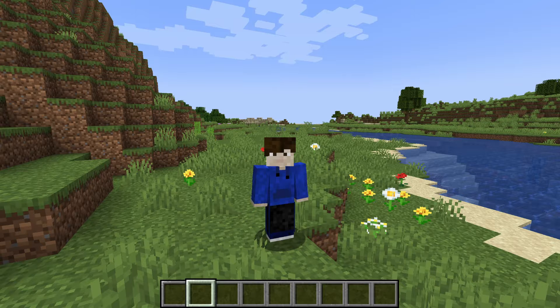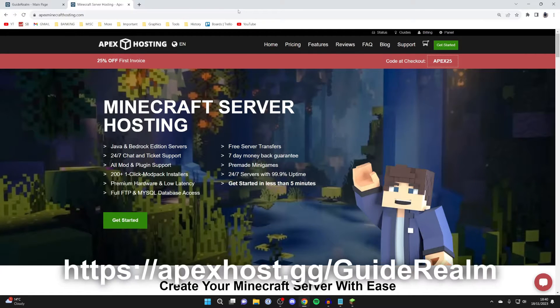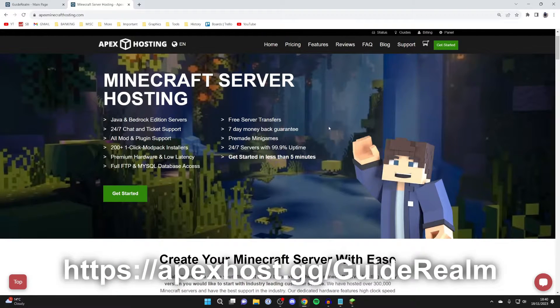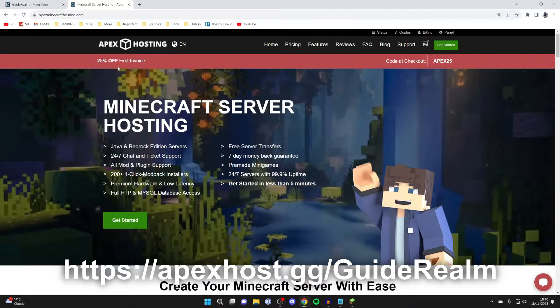We'll be using Apex Hosting for this guide, but if you use another host that's fine — the steps should be pretty similar. If you're yet to get a Minecraft server, definitely check out Apex Hosting, the sponsors of this video. They've got one-click mod packs, DDoS protection, 24/7 servers and support, and you can get 25% off your first invoice. I'll put a link in the pin comment and in the description.